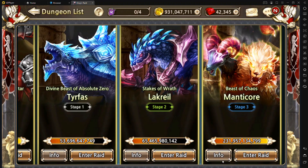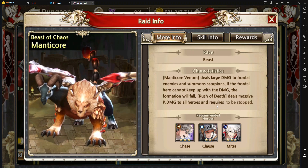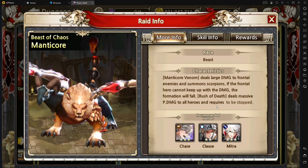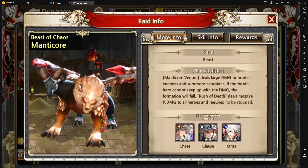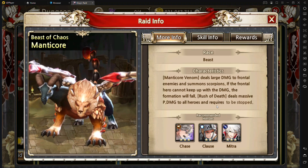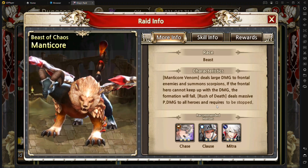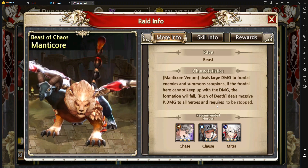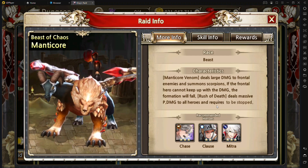Lastly we have the Manticore, and the Manticore is neither physical nor magical primarily. However, he does deal a bunch of physical damage, so you may want tanks that defend against physical, or include your bracelets and stuff like that on your accessory pieces to increase your physical defense as much as possible on your tanks.